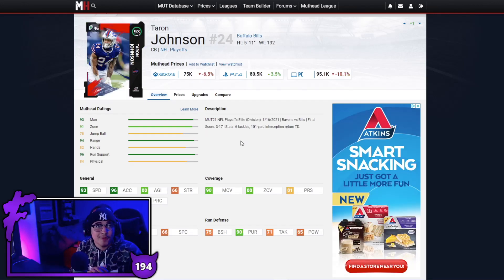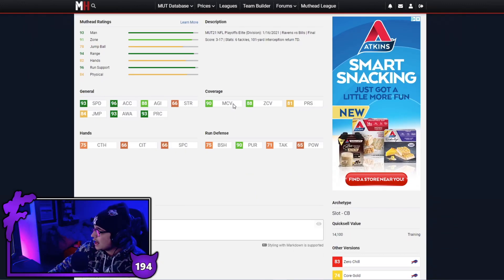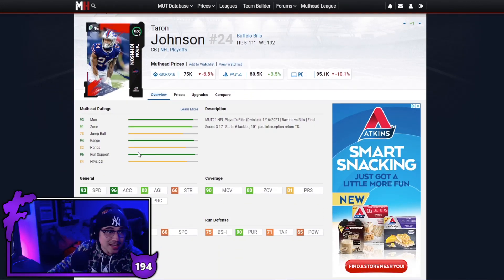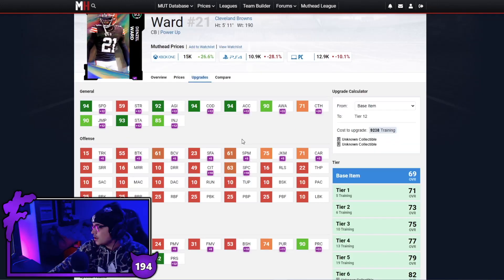Next up we have a card that just came out — NFL Playoffs Tre'Davious White. Good speed at 93, great acceleration at 96, good awareness, good play recognition, and with Lockdown — which everyone should be running by the way — hits the man coverage threshold. 90 man, 88 zone coverage, 90 pursuit, really really solid against the run as well. Tre'Davious White is probably my favorite budget DB we've gone over so far and probably my favorite on this list. This card is really really good.